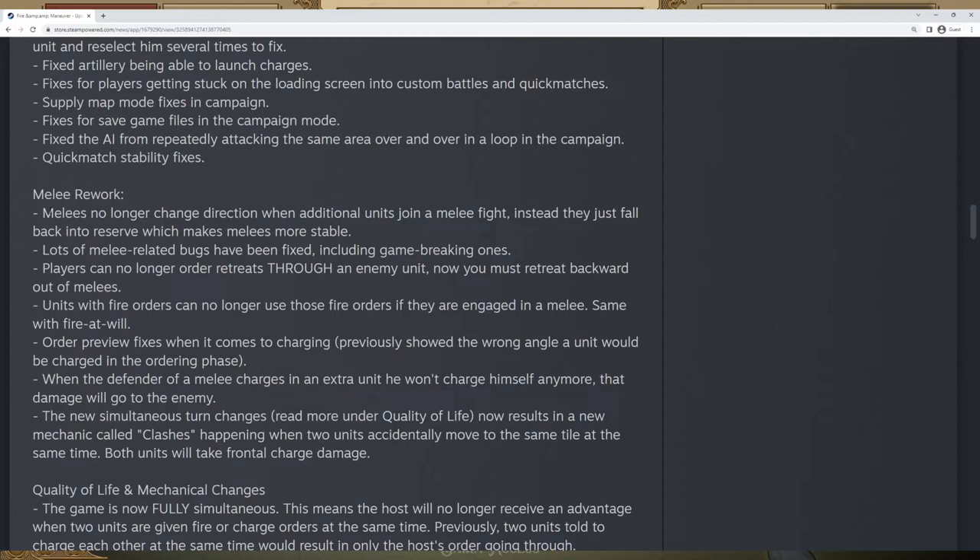The melee rework has changed a fair amount of things, which is overall good because melee was a crucial part of Fire and Maneuver but also one of the most buggy aspects. Starting off, melees no longer change direction when additional units join a melee fight — instead they just fall back into the reserve. This is really nice because previously if units charged into a melee, they'd pretty much just randomly end up facing whatever direction, which was really annoying because melees could potentially expose the back of units to the enemy where you'd take back shots and your entire army would melt away.